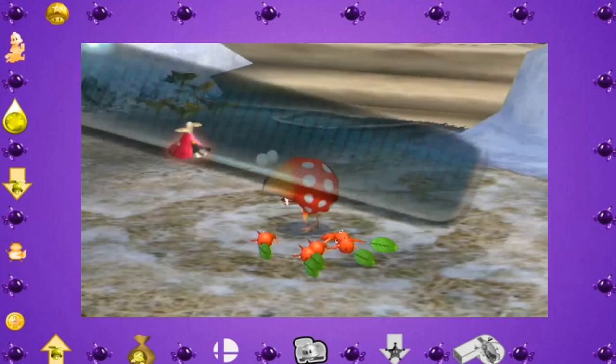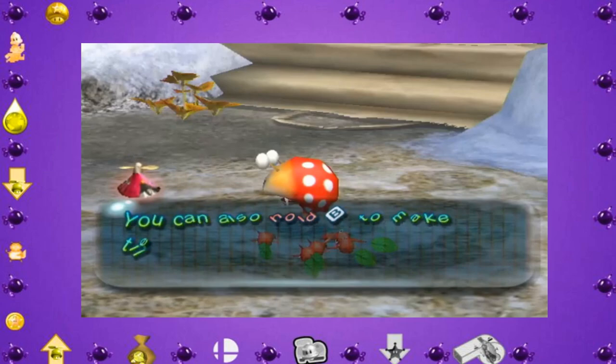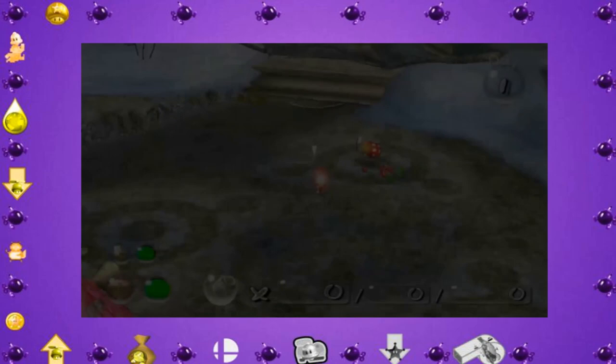We start off the run in the Valley of Repose immediately with a problem. We're in a tutorial state, and we have to whistle some Pikmin that are directly in front of us. So is this the end of a run so soon? Not quite. But first I need to explain what these Pikmin are, and to do that, it's time to head back to our state chart.